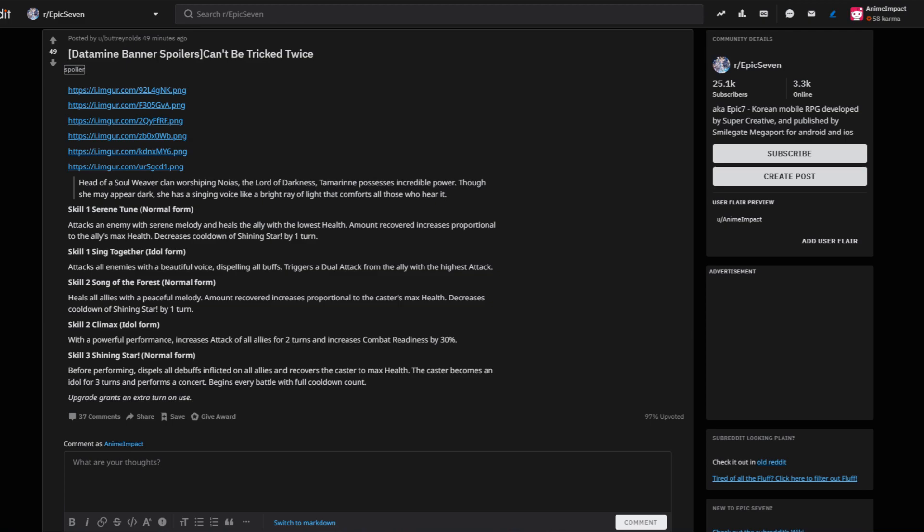Skill one, idle form: Sing Together. Attacks all enemies with a beautiful voice, dispelling all buffs, and triggers a dual attack from the ally with the highest attack. That's something the new Moonlight Clarissa can kind of do with her S1, except on another level. What the heck is going on here, guys?